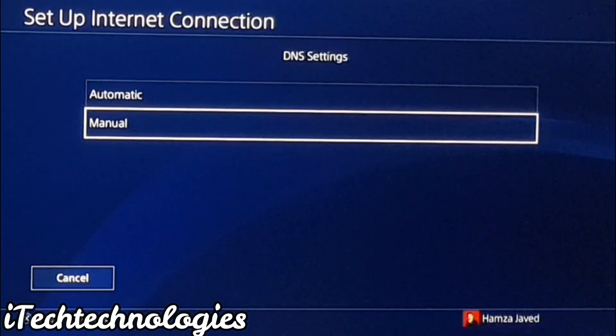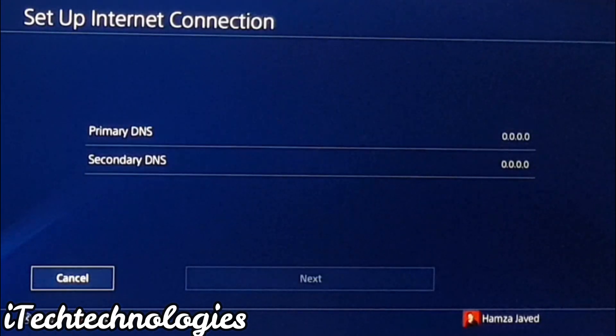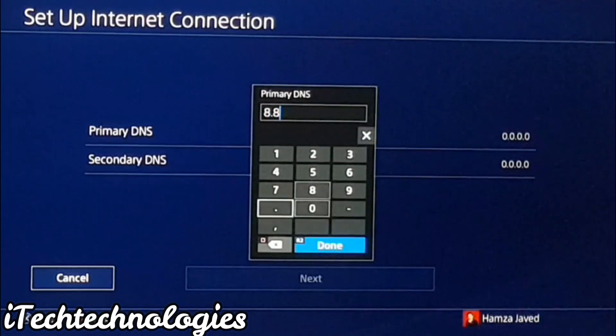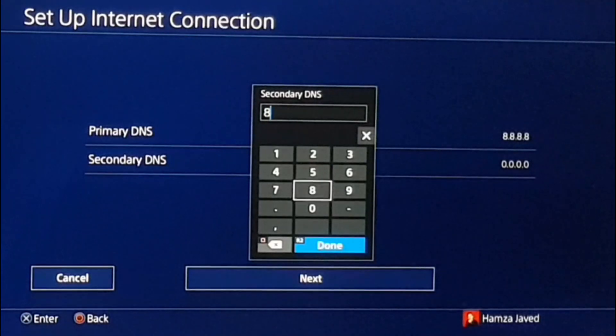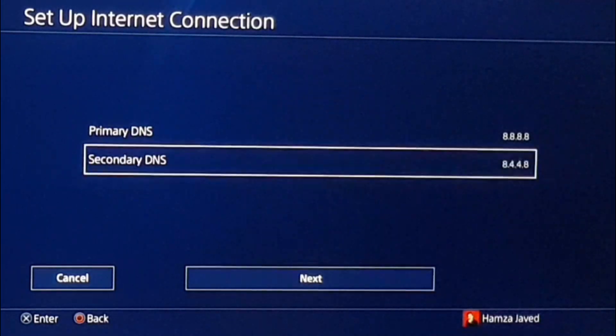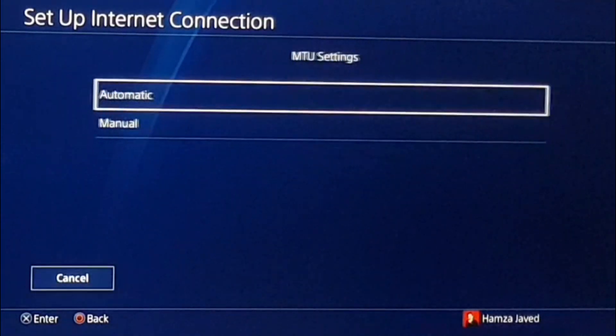You have to select DNS Setting as Manual. For the Primary DNS, use 8.8.8.8. For the Secondary DNS, use 8.8.4.4. After that, just tap Next.